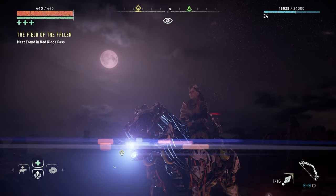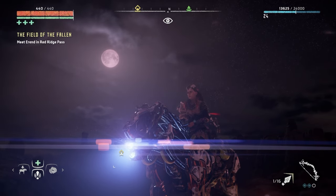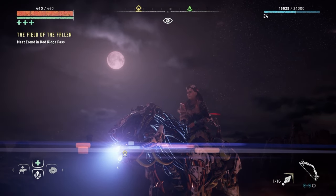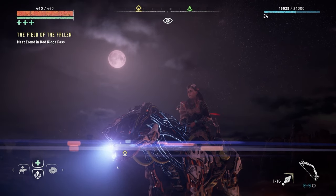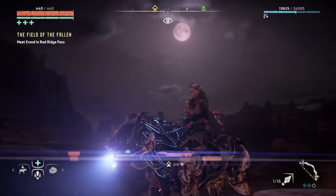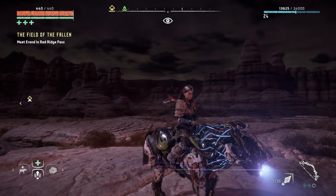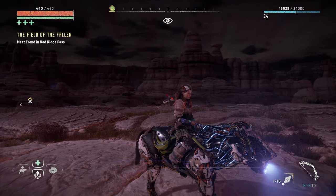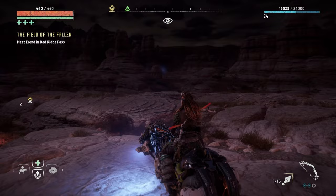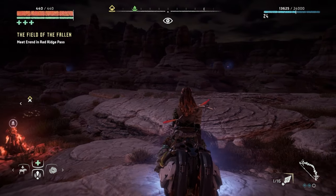Hello my friends, welcome to part 22 of my Horizon Zero Dawn full blind playthrough on the PlayStation 5. We're playing on ultra hard difficulty and we just finished off a main quest. We had to take down two corruptors, a ton of bandits — or they're called cultists — and we found Olin.